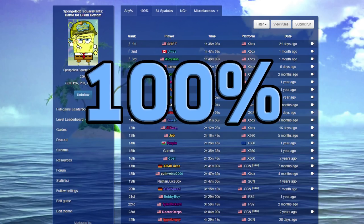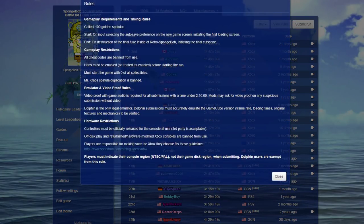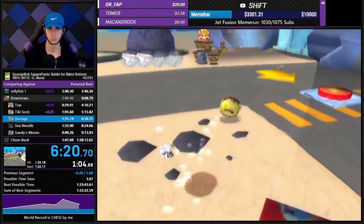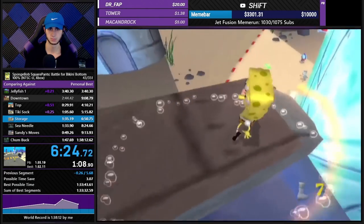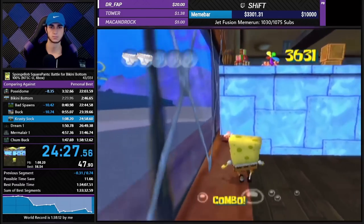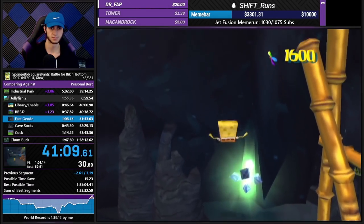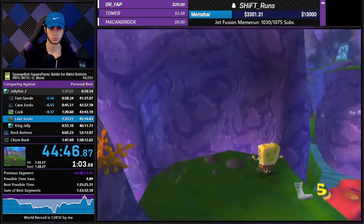Up next is 100%. Here the requirement is to beat the game with 100 golden spatulas. And no, opening the theater is not required as there are no objectives inside to collect — it's just an empty room with concept art on the screen. This run's purpose is to collect all golden spatulas in the menu as quickly as possible. There's a ban glitch in 100% that allows you to buy the same spatula from Mr. Krabs more than once, which cannot be used to replace other spatulas to make 100. You need every unique spatula in the game to finish.